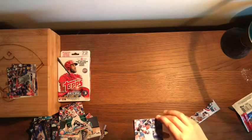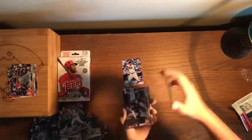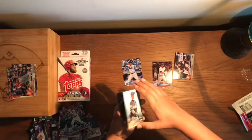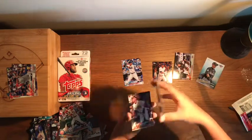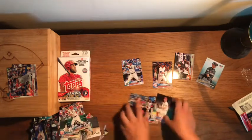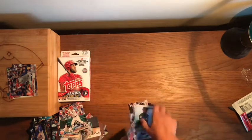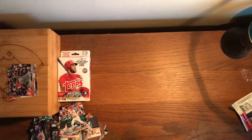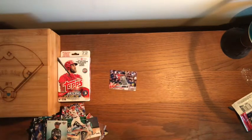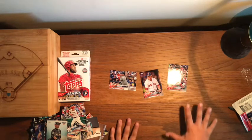Last pack: Miguel Andujar, Wilson Contreras, Chance Cisco, Ichiro before Opening Day insert, Austin Hays, Ozzie Albies, and Steven Strasburg. That was a pretty good box — we got three Red Sox players: Rafael Devers, Craig Kimbrell, Xander Bogaerts, and Zach Britton. I'll clean up and move to the next box.